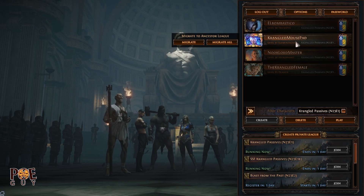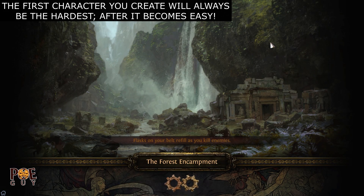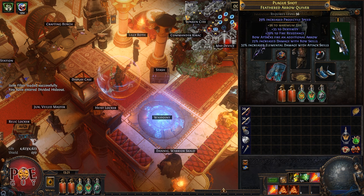Every time I create a new one I say this is the best, because I have better items. The first character you started in Krangle was very hard but once you get your items it becomes much easier. I will show you the items first. I crafted this quiver which lets bow attacks fire an additional arrow, which is useful.